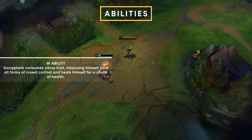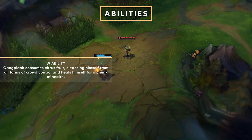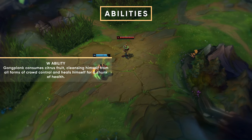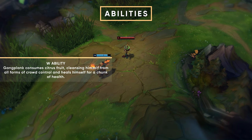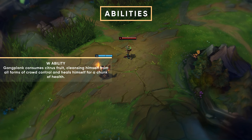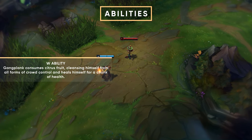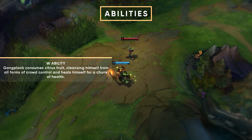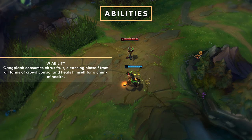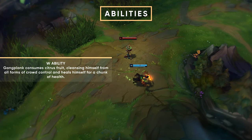Next, we've got Gangplank's Remove Scurvy. You eat some citrus, it cleanses you, it heals you, and it removes all crowd control. So you can use it to get out of Malzahar W's, Jax stuns, and other scary things that are looking to hold you down while killing you. One thing to note: it heals you based on missing health in combination with normal heals. So you want to try and use this when you're low on health so you can use it conservatively and increase the power of this ability.